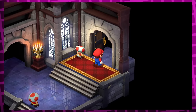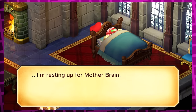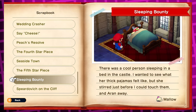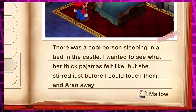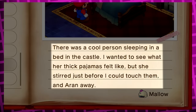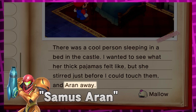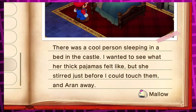After this point, one of the most well-known easter eggs becomes available: Samus from the Metroid series sleeping in the guest room of Mushroom Kingdom's castle. If you talk to her, she'll say 'I'm resting up for Mother Brain.' Just like with Link earlier, this adds an entry to the all-new scrapbook journal called the 'Sleeping Bounty.' Mallow writes: 'There was a cool person sleeping in a bed in the castle. I wanted to see what her thick pajamas felt like, but she stirred just before I could touch them, and Aran away.' Because her full name is Samus Aran. What does it even mean to 'Aran away'? The puns on Link were actually clever, but this one just sounds weird.